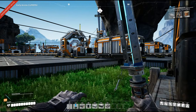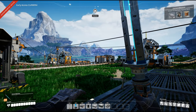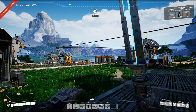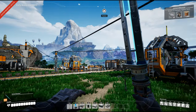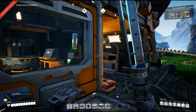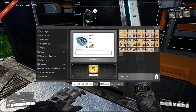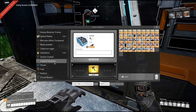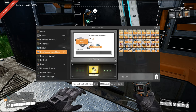Hey guys, welcome back to my channel. Today we are carrying on in Satisfactory in the experimental build. I have our quartz mine set up and it's stupidly big, so I wanted to build modules — that's why I've got so much quartz.